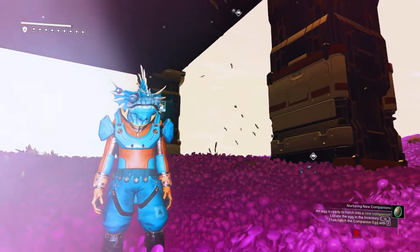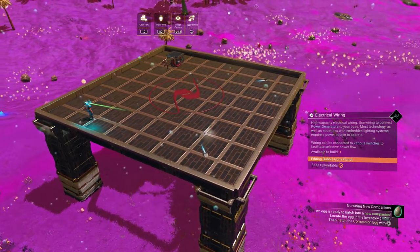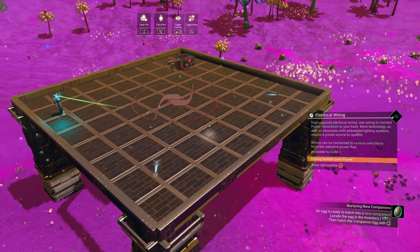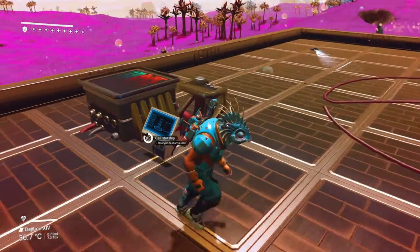Those new landing pads are really easy to get — only about 20 carbon needed to build one. Doesn't get any easier than that. You can get the blueprint at the Anomaly with salvage data in the back room.